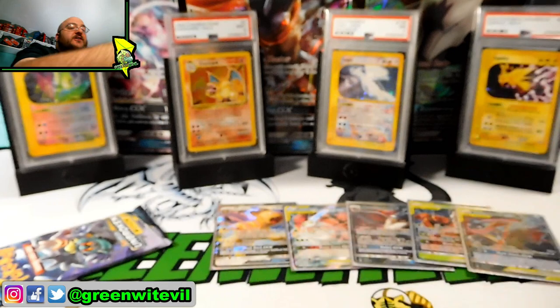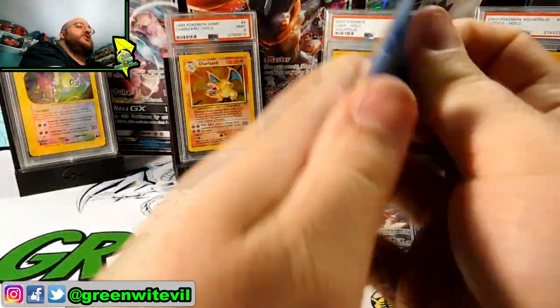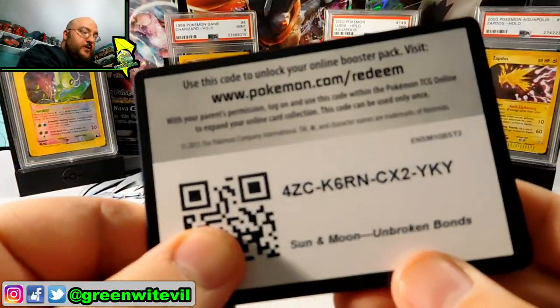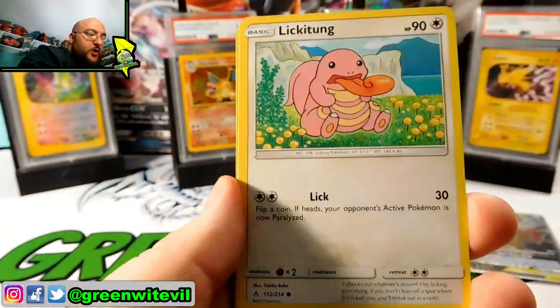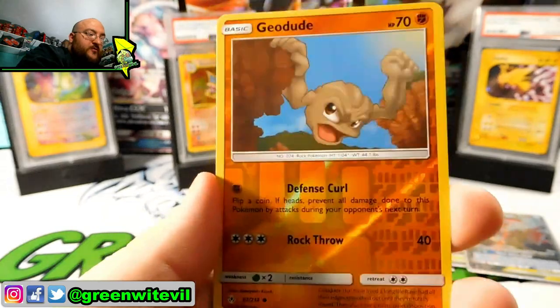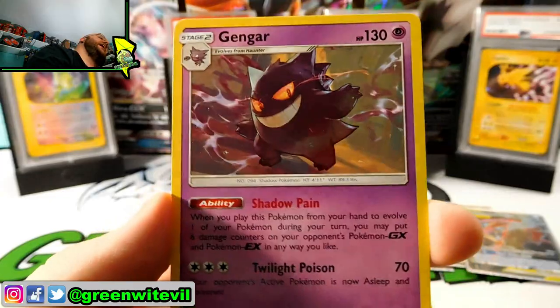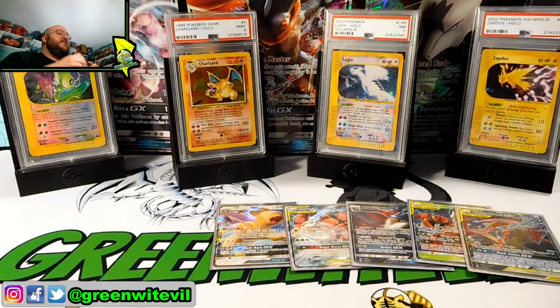We are down to our last pack. Last pack magic! Can we get a sixth hit with Marshadow and Machamp on the cover? Code card for you guys right there. One, two, three to the front. Can we get something nice? We have Golbat, Metapod, Torcat, Lickitung, Litten, Krabby, Tangela, Oddish, Reverse Geodude, and our last pull is a Gengar regular rare — not a Holo, not a GX. So we end this box with five hits.